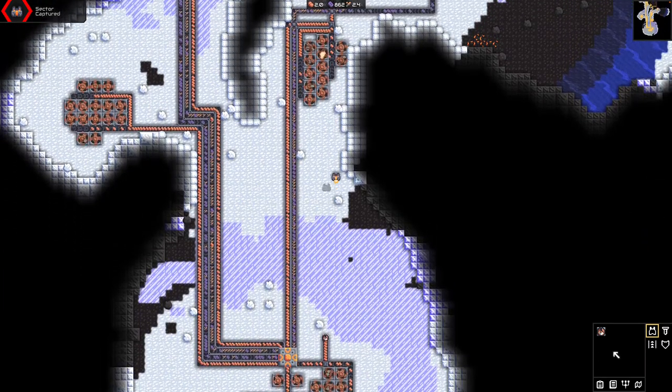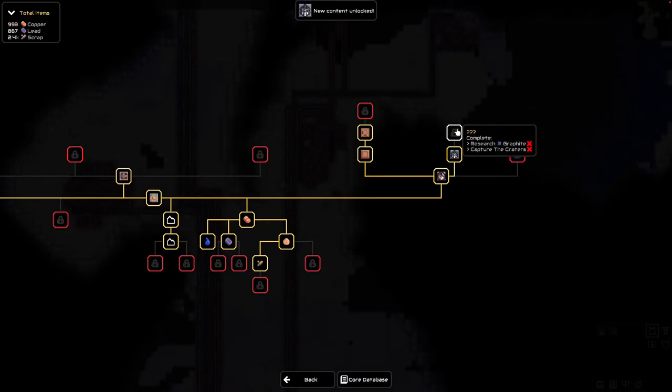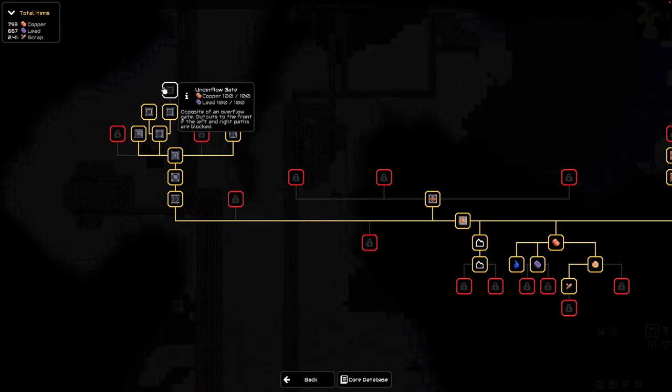We're already up at 2,000 which is awesome. Let's go back to our tech tree. We have our scatter which we only need 1,000 copper for — we have that unlocked. And we have a couple other things. We have an underflow gate and an overflow gate. So we have all the technology that we can possibly have for this round completed.